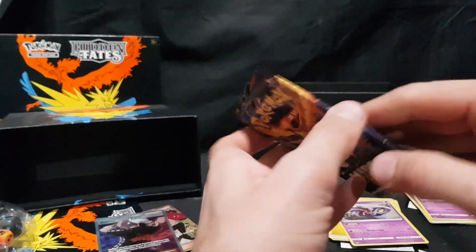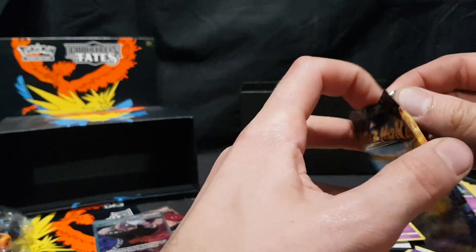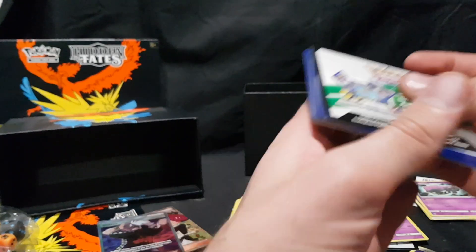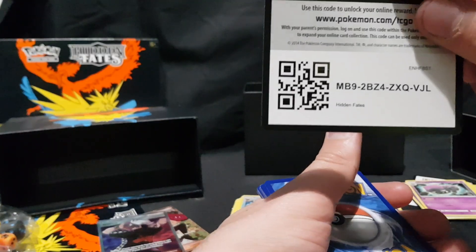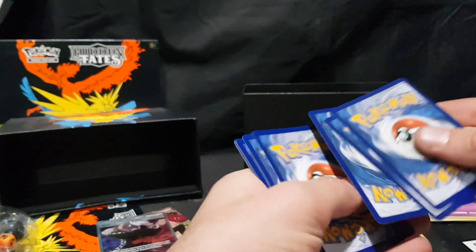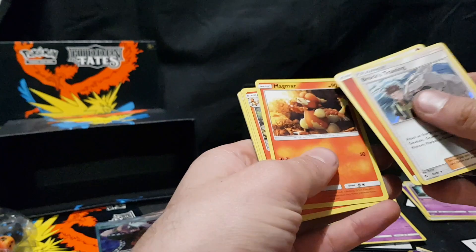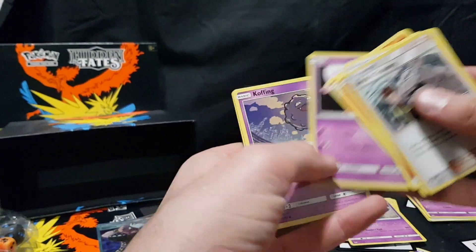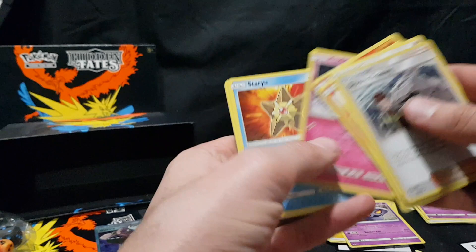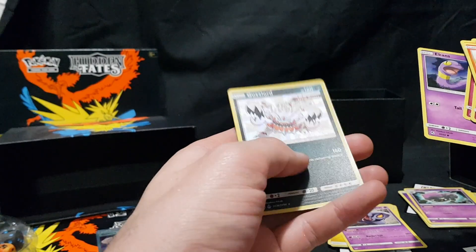Last packet — hopefully we can get some more full art cards, because they are gorgeous. Code card. We have Brock's Training, Energy, Magmar, Charmeleon, Jynx, Koffing, Clefairy, Staryu, Jigglypuff, Ekans, and Guzzlord Foil.